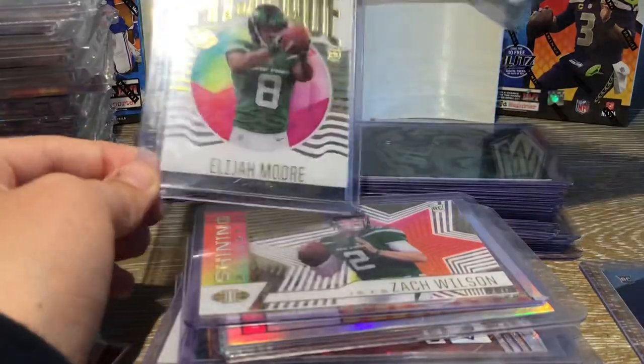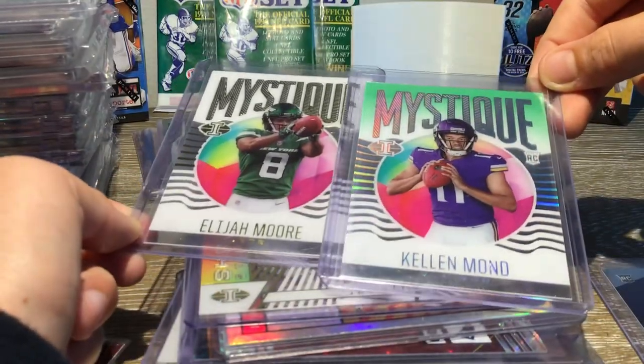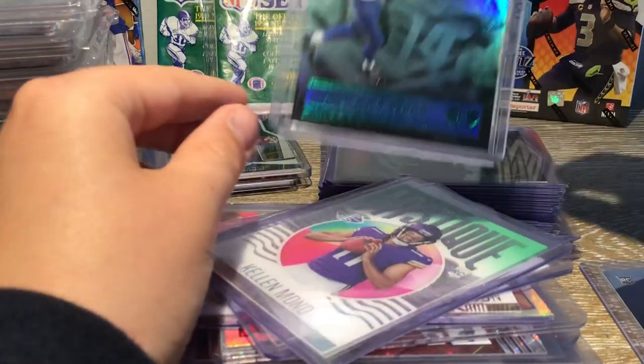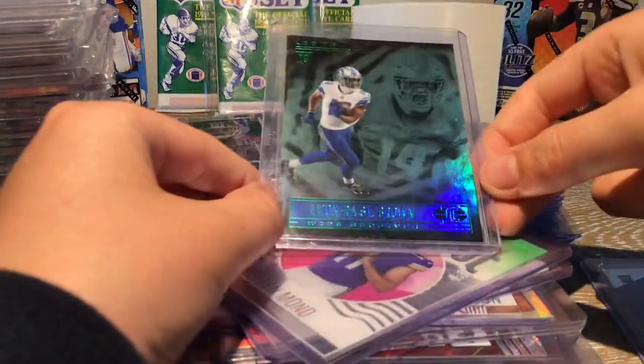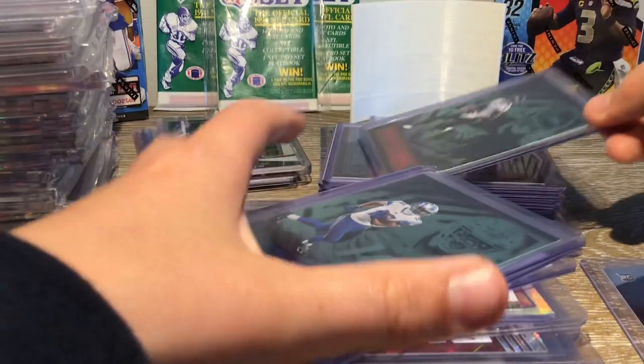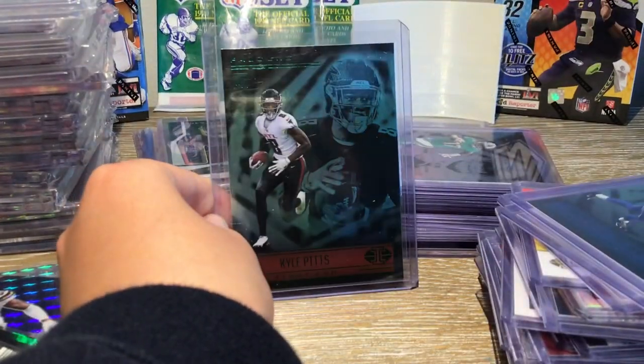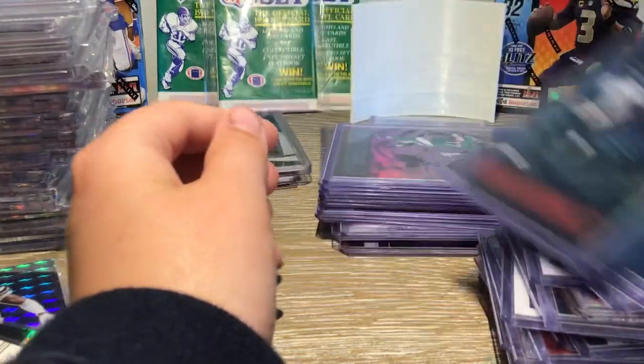And then two Mystique cards — Kellen Mond and Elijah Moore. And then Amon Ra St. Brown Rookie Card Green. I'll move this stack over so we can see the cards. Kyle Pitts Green Rookie Card — one of my favorite tight ends.